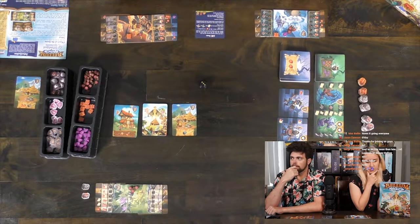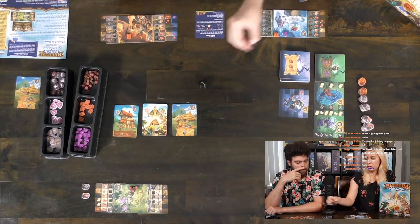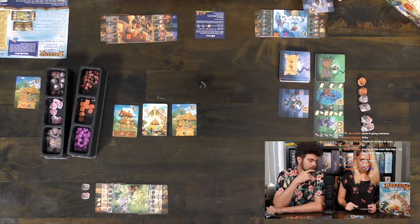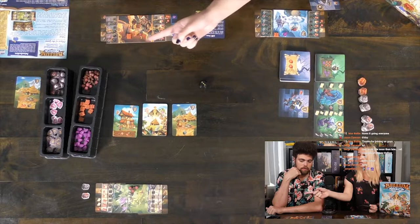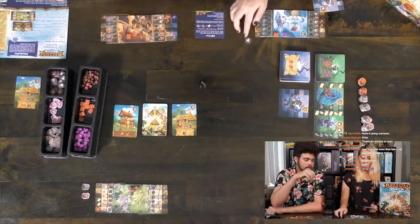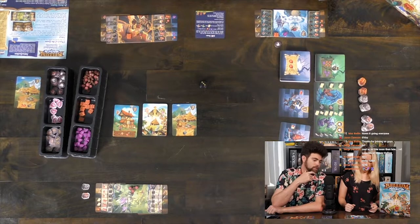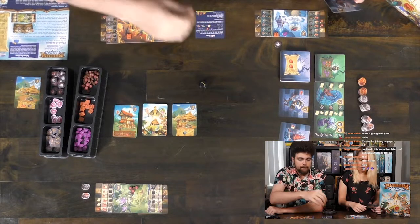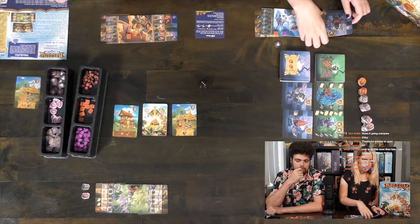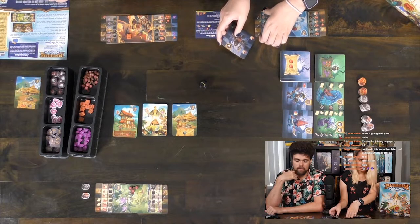I can't buy anything else, so it's your turn, Alicia. I'm going to get this one for two food. I can either get food and a treasure map, or two swords. And I get a token. You already have a rune. I'm going to put it on this side. I'll save my food for the time being.